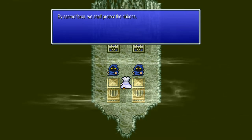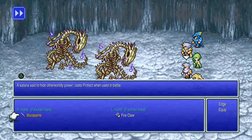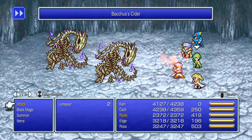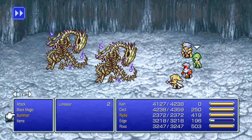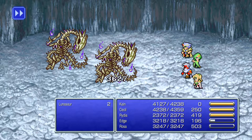My secret force — we shall protect the ribbons. These are the ultimate headgear, so now we've got to fight these guys. I believe they will be weak against fire, so let's use Bacchus's Cider again. I think they cast reflect on each other — you know what, since there's two of them give them some Bahamut for their troubles. Yeah, they cast reflect so I chose wisely there.